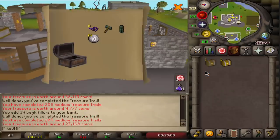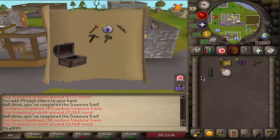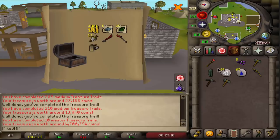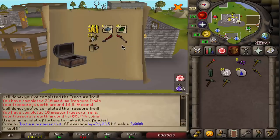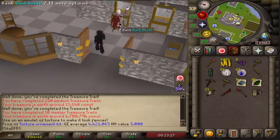We've got two more mediums. One more medium. And now, please, first mimic on the account. We'll take it - torture amulet kit! 4.7 million. And obviously a new item for the collection log as well. That is freaking awesome. I'm gonna go sell this one instantly though. 4.7 million from that. That is just awesome. 4.1 mil just like that, we will take it - I cannot complain.